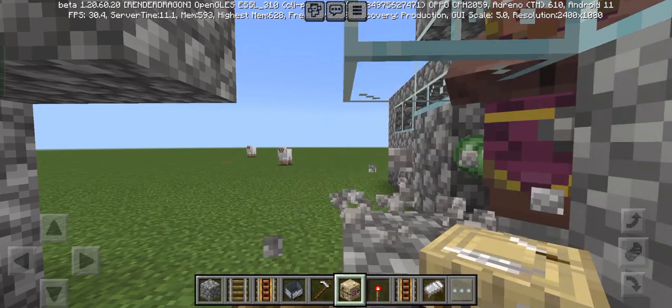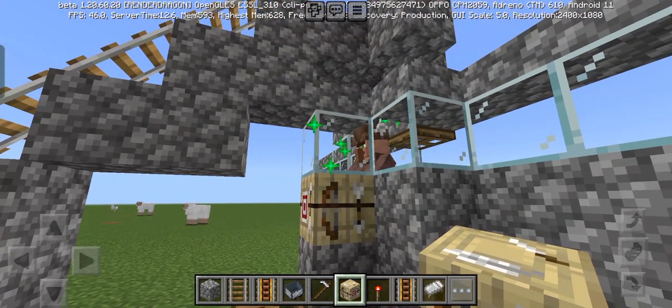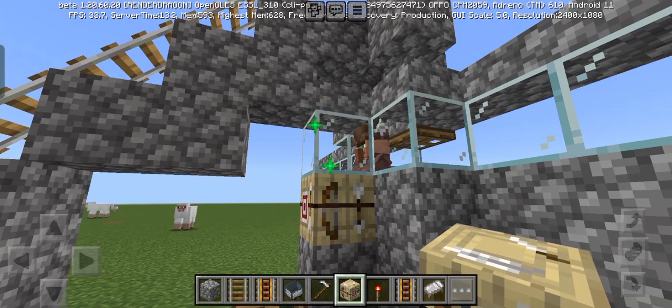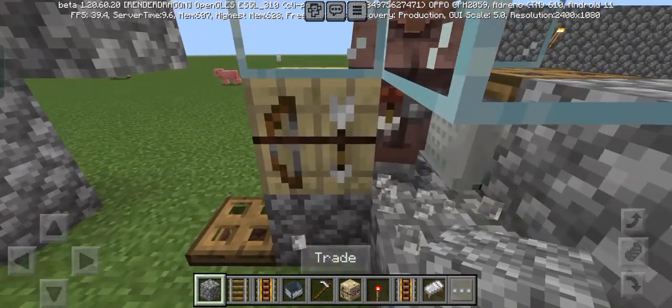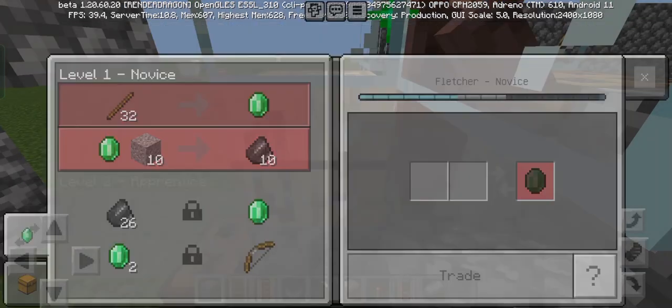Break this block and place a Fletcher table and there should be green particles indicating that the villager is connected to the job. Now break one block and trade with your villager so that he never loses this job.